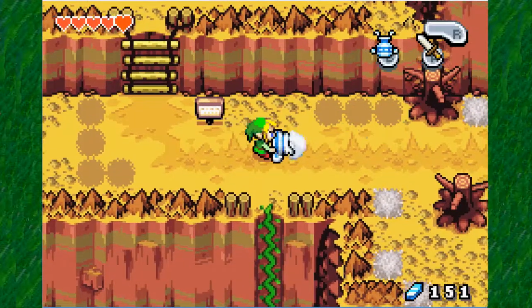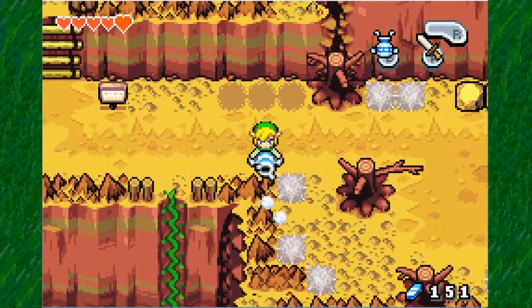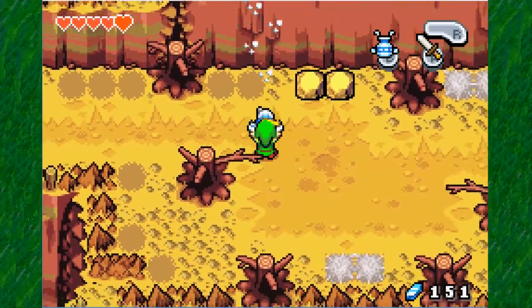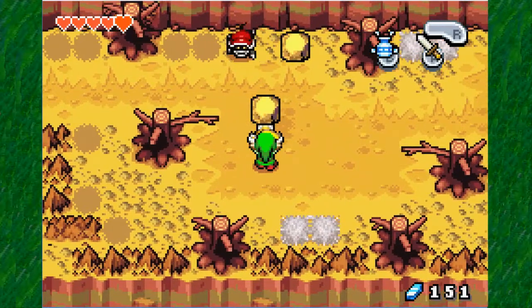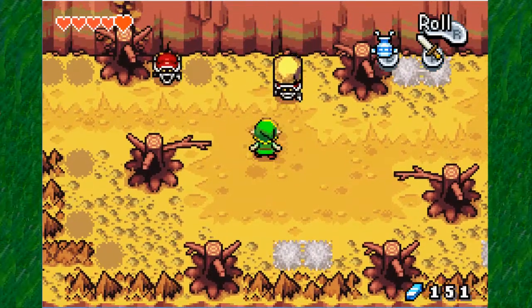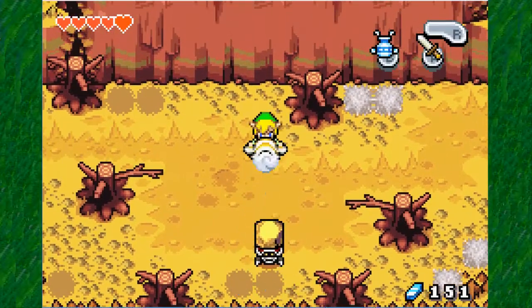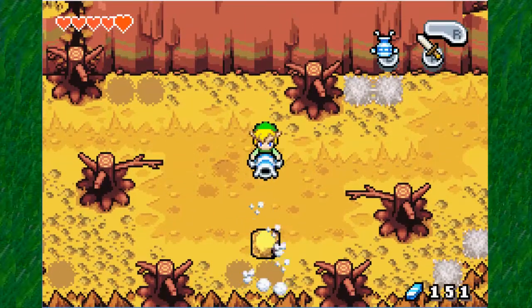First off, I'm just going to suck some of this up. In case you don't know, those spider things are called Tektites — I don't know how I forgot about that. You can actually suck these up here and review the spike beetle. When they're in the shell form, you can't destroy them because you can't destroy rock bullies yet.